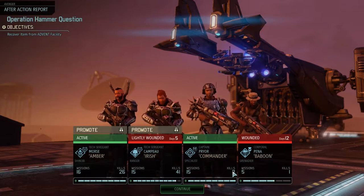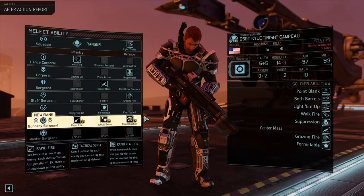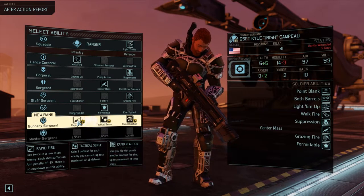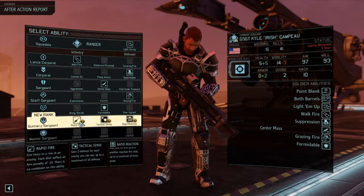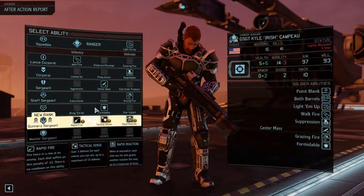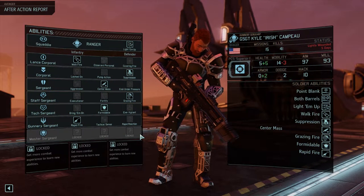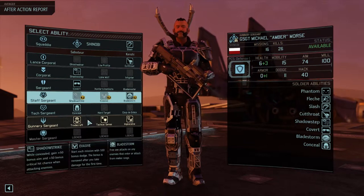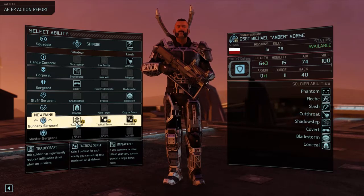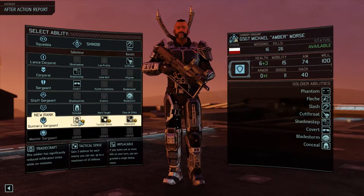Irish does actually have to wait five days. He's got a promotion — we can give him tactical sense, rapid reaction, or rapid fire. This gives him three shots in a turn — I think we take that. And then Amber still has a promotion. I'm not sure — the soldier has significantly reduced infiltration times while on missions, that's pretty helpful. But tactical sense is also really helpful.